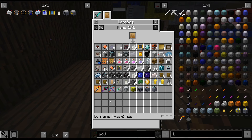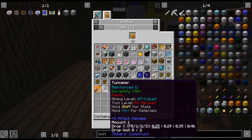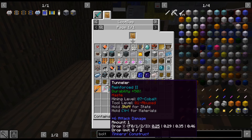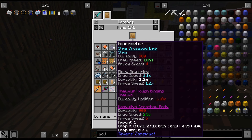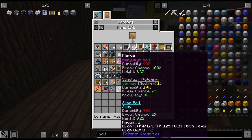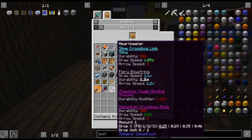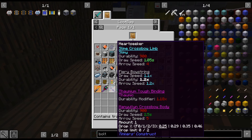I was looking through some of my stuff and totally forgot I got this Yar thing. That was actually a reward from a loot bag. I just happened to notice there were other Tinker's things, which is kind of funny. That's kind of giving me ideas for what I should have had in my tools.